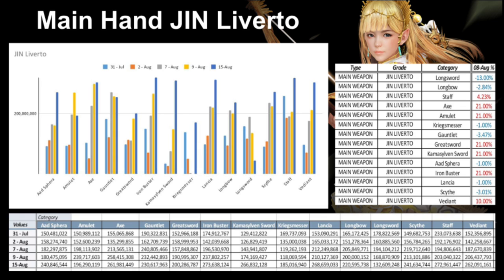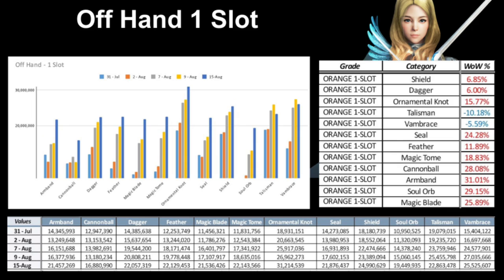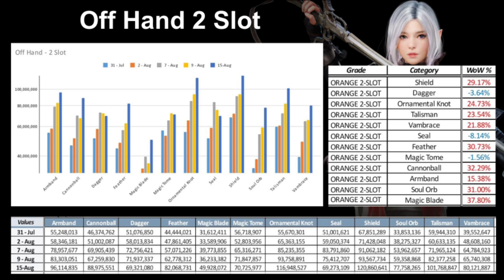Moving on to off-hands, all have seen solid increases with the exception of the Talisman and Vambrace coming down. The Ornamental Knot is not the cheapest at 31 million on average, and the Cannonball is actually the cheapest — so if you're going to snipe sub-weapons to sell, go for Cannonballs. The two-slots have all increased with the exception of the Dagger, Seal, and Magic Tome. The cheapest two-slot is the Magic Blade at 49 million on average.